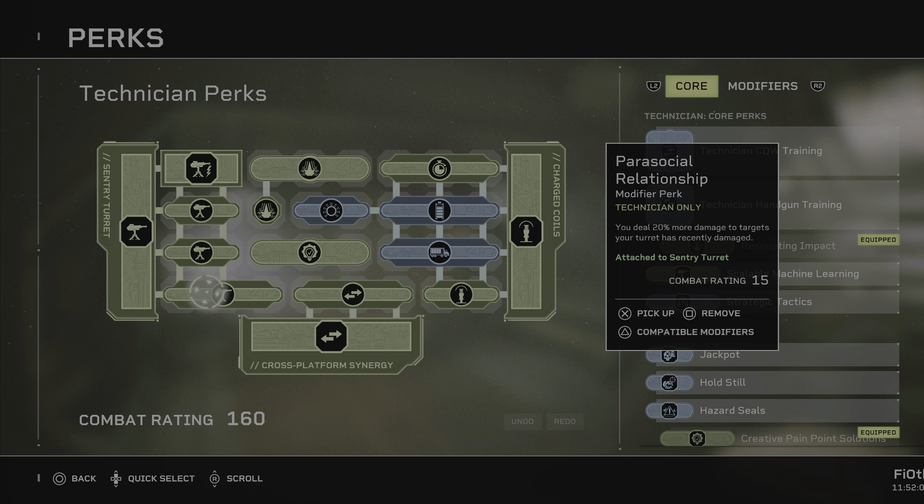You deal 20% more damage to targets your turret has already damaged. Now we're building with the basics: every time the turret damages something, you deal 20% more damage. But this is a penetrating bolt, which means if you place it correctly you will be damaging multiple enemies at once — so every single one of them will take extra damage from your firearms and your coils.